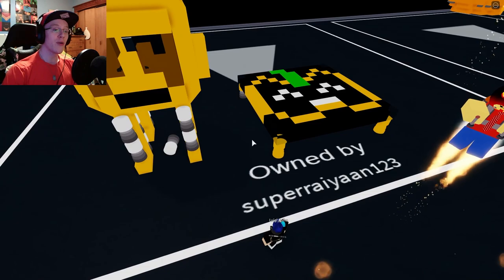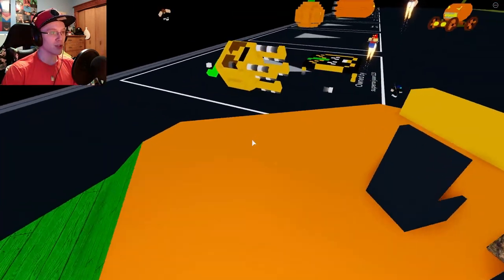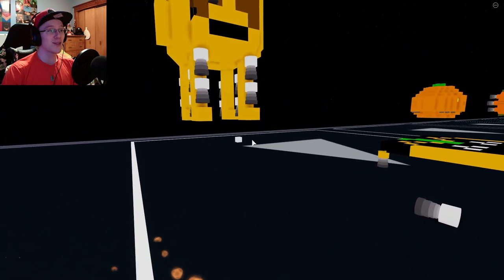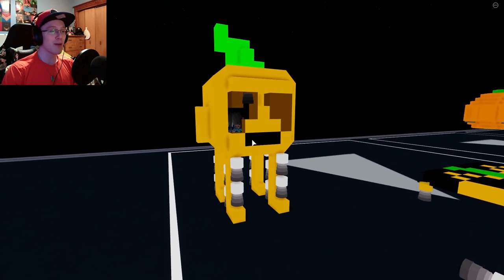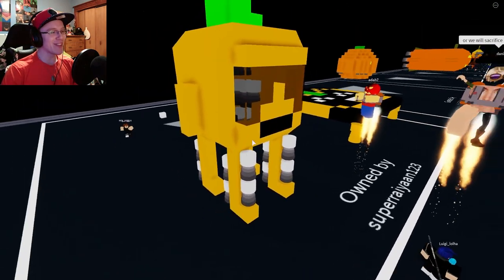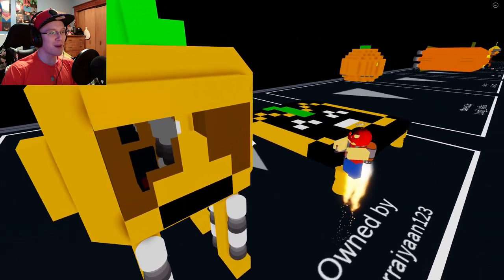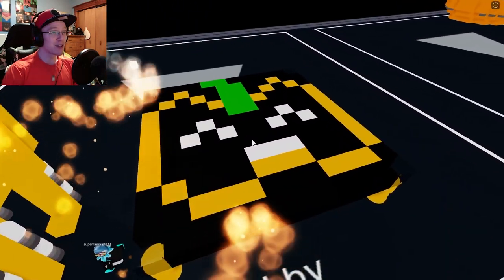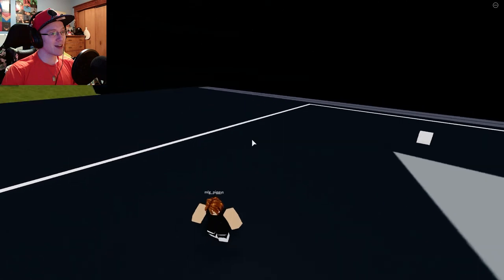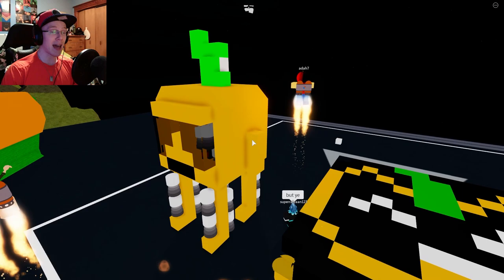Next up we have SuperRan123 — he was a late joiner to the competition with only about 20 minutes left, so I'm not gonna critique his builds as harshly. It looks like we got a rocket sort of pumpkin as well as some pixel art, which is pretty cute actually. Overall he didn't have a lot of time, but I think he did a pretty good job with the time that he had.